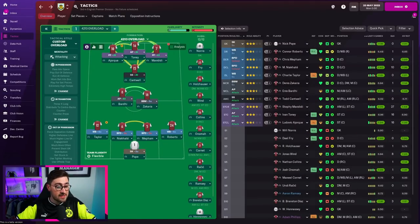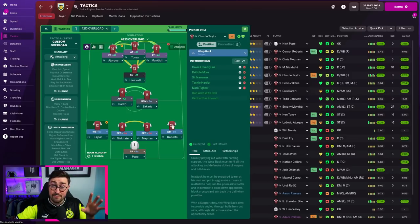Here we are in the save file. This is the 4213 overload tactic. As you can see, it's a back four. I tried using wide centre-backs in the Leicester save I was doing for the beta with limited success, so I moved to a back four, which is kind of where this started to develop from. In front of the back four, we've got a wing back and a wing back on the sides. I'll click on every player so you can see the individual instructions.